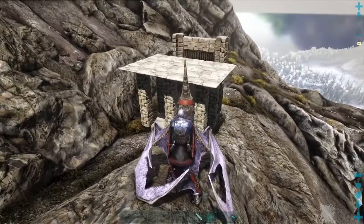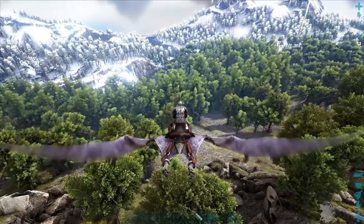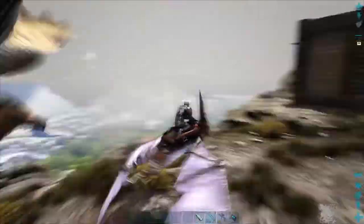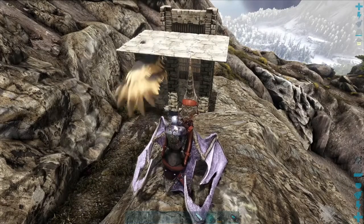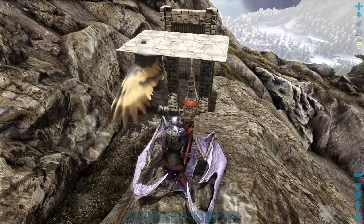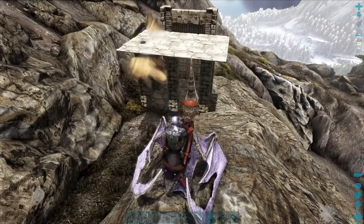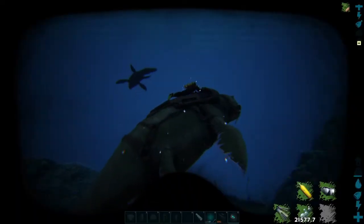Now you can tame your dino with tranq arrows or tranquilizer darts. If you want to know how to craft those, you can watch the video in the card at the top right. If you want to tame a bigger dino, you need to make a bigger trap with more height.